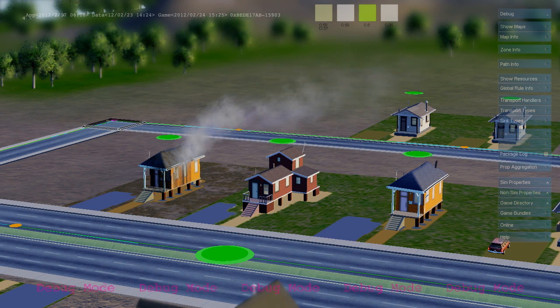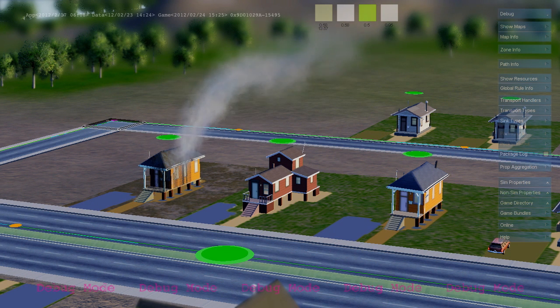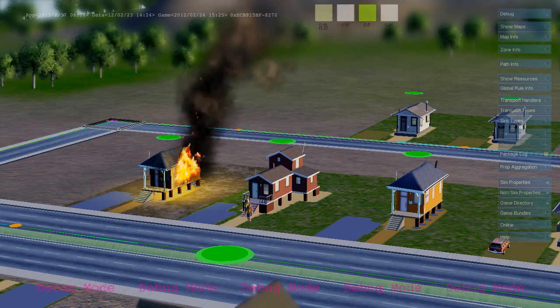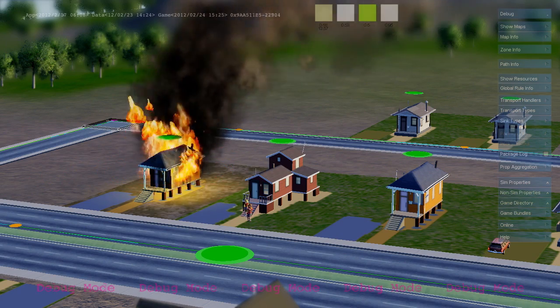Abandoned houses have a much higher chance of catching fire. Once this house catches fire, its simulation rules tick down the amount of flammable materials inside the building.